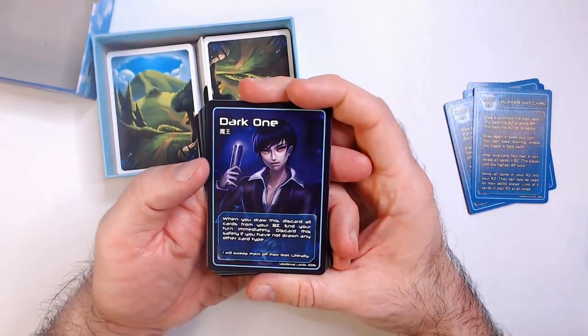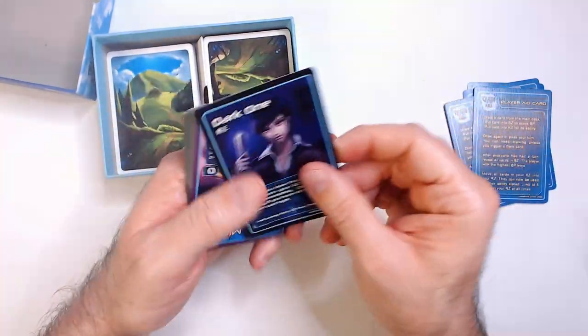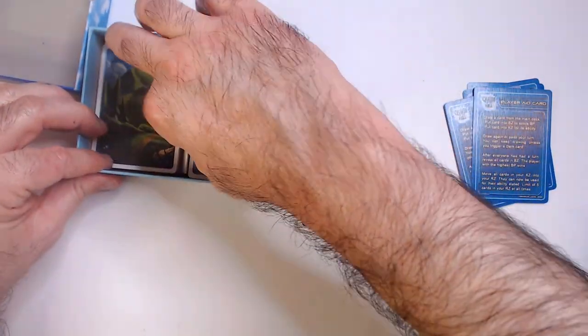There's a Dark One, which is the bad guy. When you pull this one, your turn ends. Okay, let's push your luck.